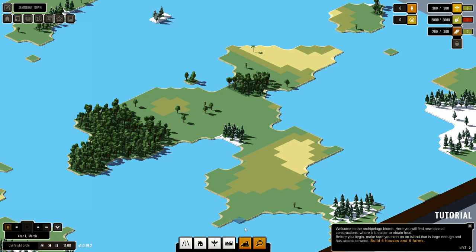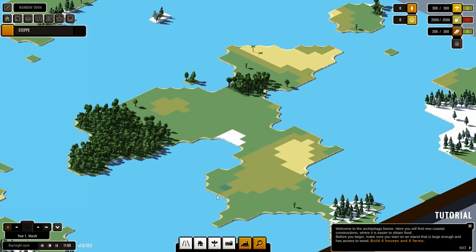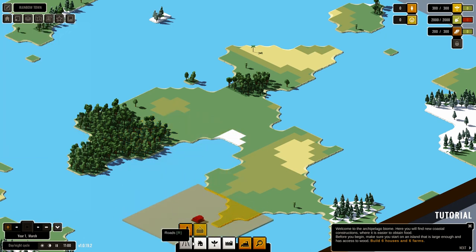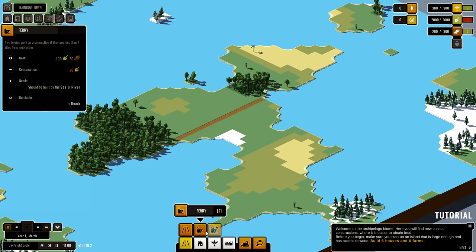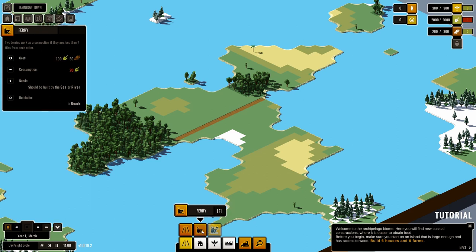This is gonna be tricky, it really is gonna be tricky. Let's go ahead and demolish that, go ahead and put in a road first. Put a road down there — oh, we've got ferries! Two ferries work as a connection if there are less than seven tiles from each other.